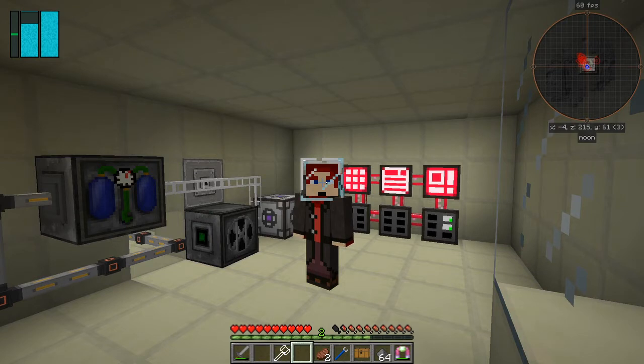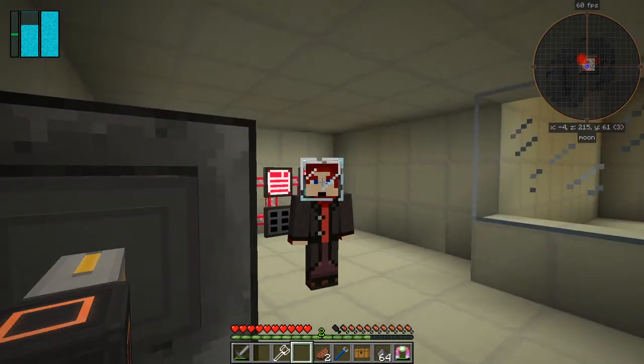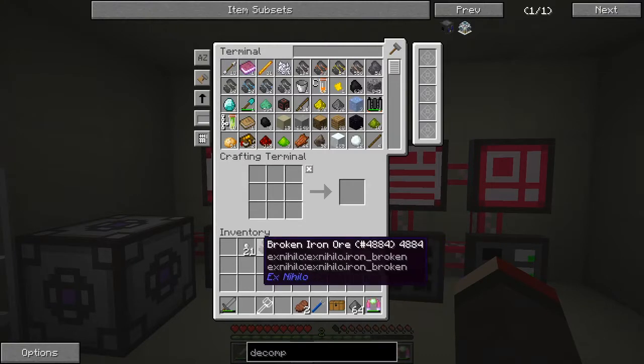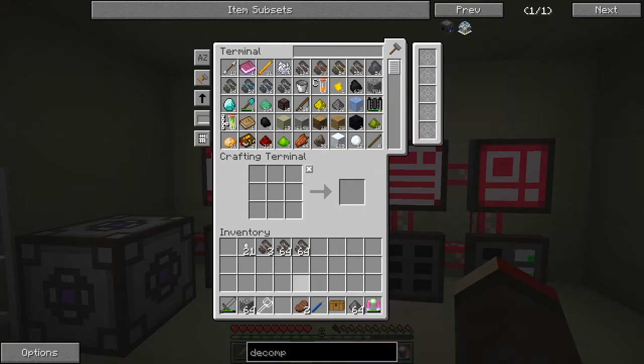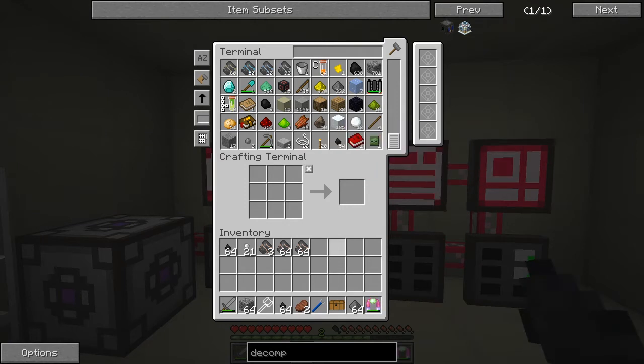Hello everybody and welcome once again to Galactic Science 2. At the end of the last episode I said I was going to do some mining to get some iron, and I've got plenty of that. So let's get on with it. We need to make some pistons and stuff. I've got some iron nuggets and some broken iron ore. I'm going to take some cobblestone and some uncompressed coals — probably two stacks of that.